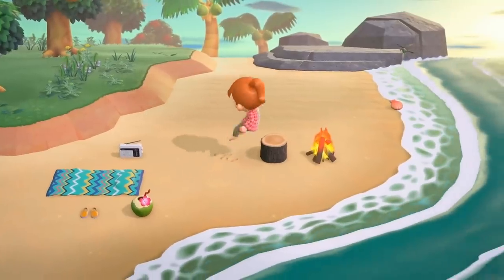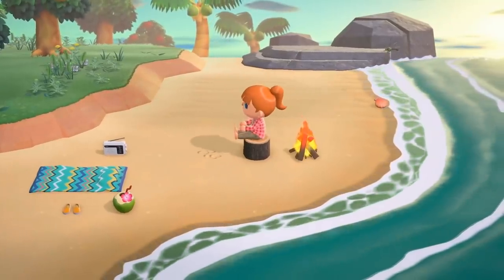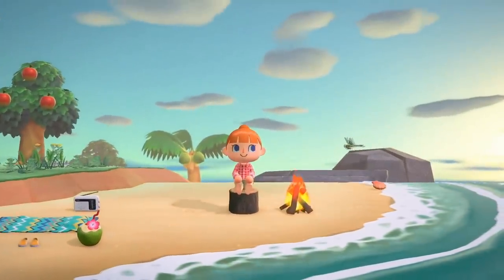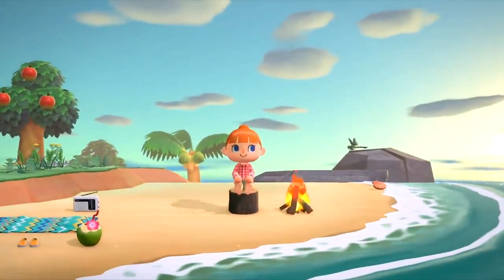Beside her you can also see a picnic blanket or a towel and a radio, both of which I'm guessing were also placed down by the player. It also appears that the beach is no longer down a long slope from the mainland, which I personally think looks better.